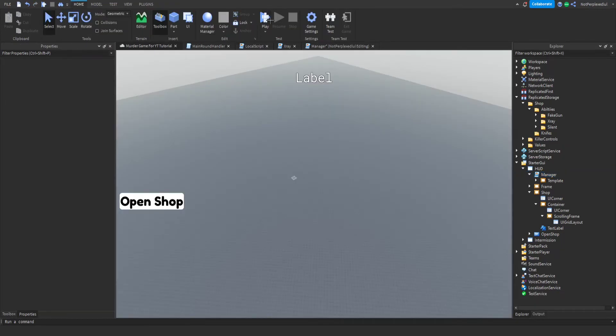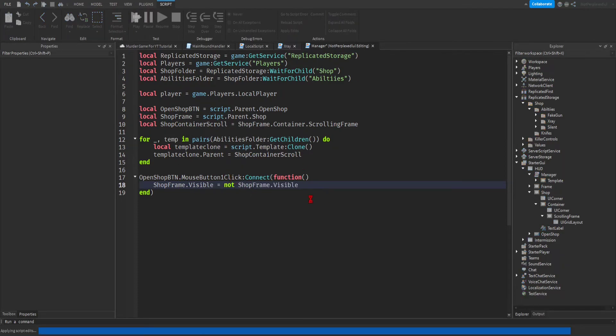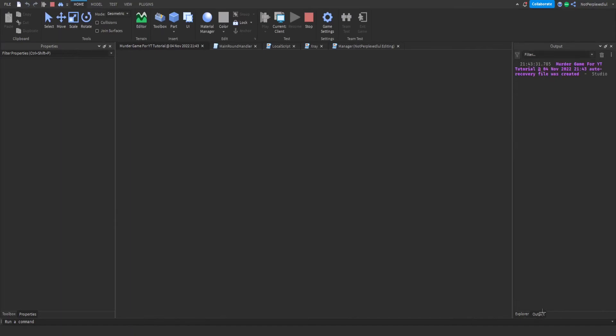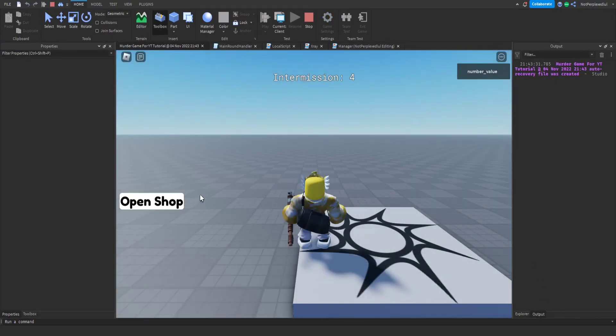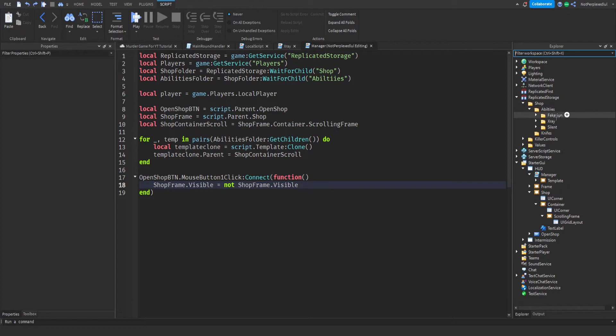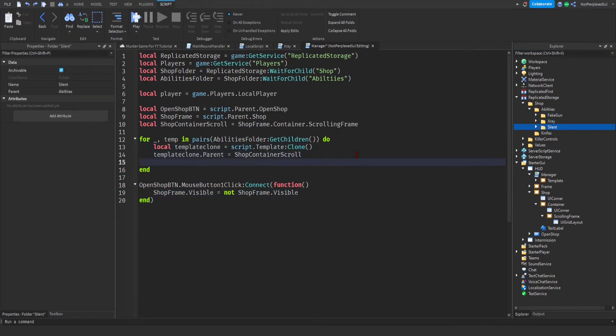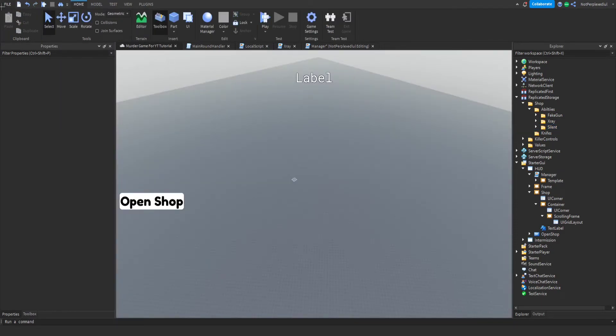Let's make the open shop button toggle the shop frame visible. Now if we play and click Open Shop, it should have three items in there. One, two, three — nice, three templates because there are three abilities.